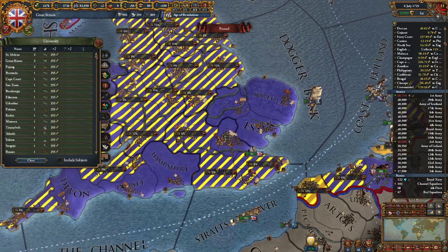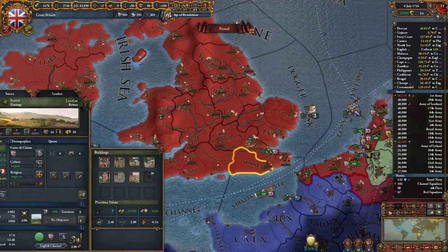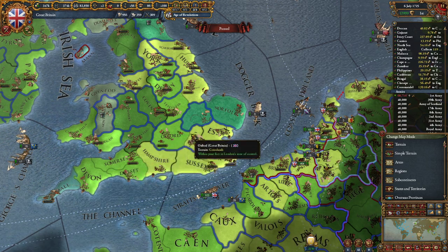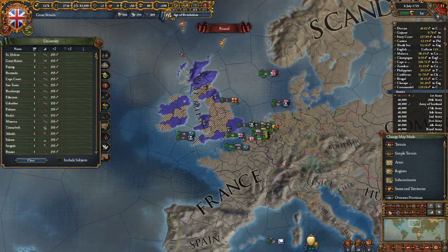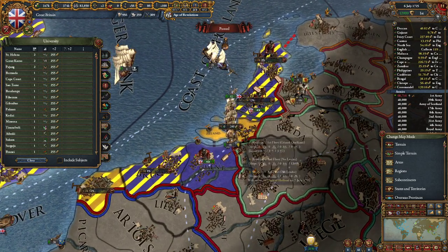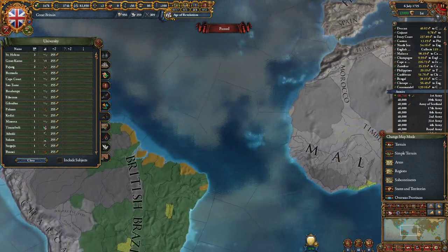Universities - I put universities pretty much everywhere in England for a start, because you put universities where you plan on developing. So all this farmlands, grasslands, and that - that's all universities right there. Just litter them. Look at that - every single province in Great Britain has one. Not too many places outside, but every province in Great Britain. Anywhere you plan on developing, grab a university.